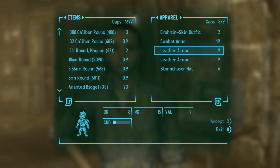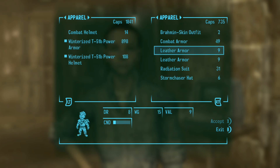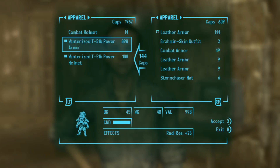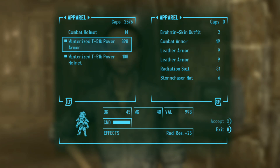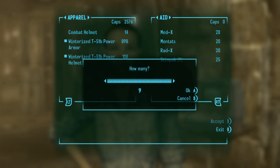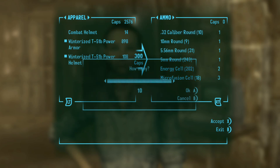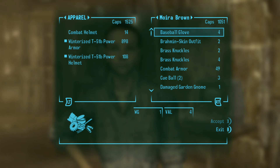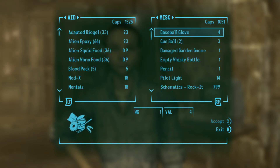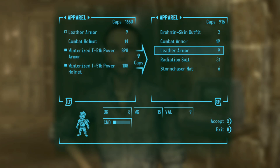You grab it, press X to the side, and boom — that does it. You take all her caps and go buy everything you want from her. I like getting all the stimpacks and all the ammo. Then you go back to the leather armor to get your money back — you sell the leather armor to recoup your caps.